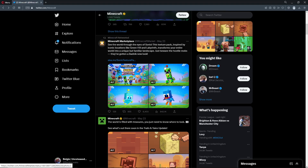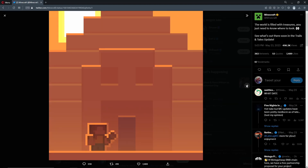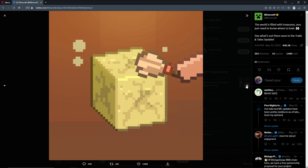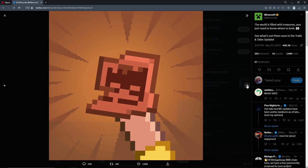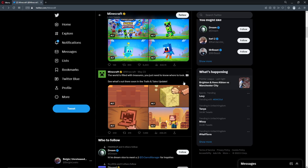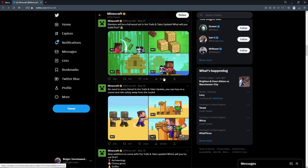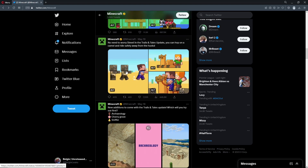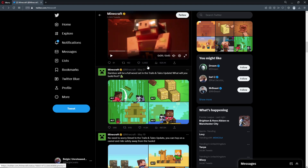Over the last few days or weeks, Minecraft have slowly been teasing Update 1.20 by posting little tiny cinematic, cartoony pictures. As you can see, there is one of them brushing suspicious sand, one finding a pottery sherd and then building a decorated pot. A few days ago they posted the Bamboo Wood Set, and before that they posted the camel. It seems like they're posting these every other day.